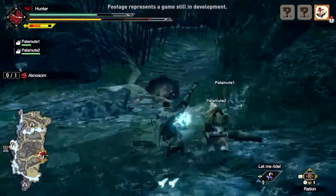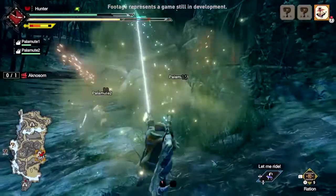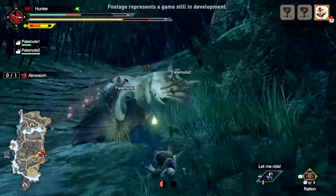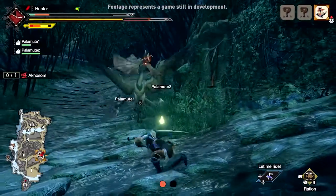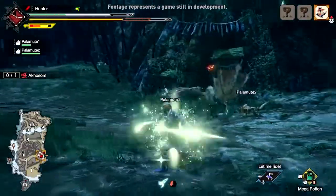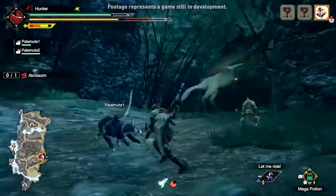Our hunter attempts to get the upper hand by utilizing a new Wirebug Great Sword move called Hunting Edge. With a tactical retreat and the use of a Mega Potion, our hunter escapes defeat by the skin of their teeth.